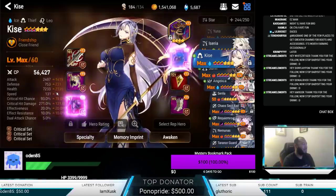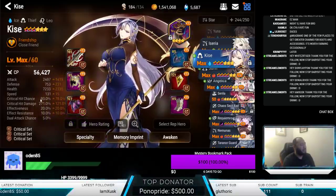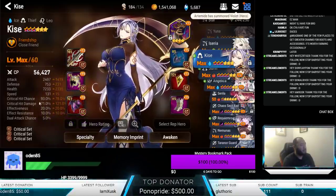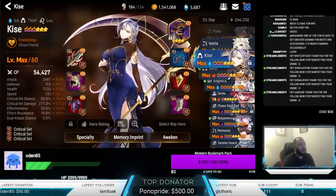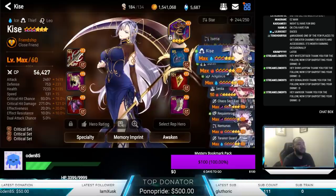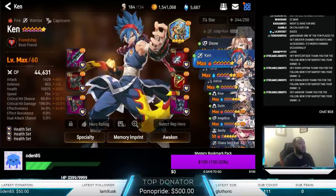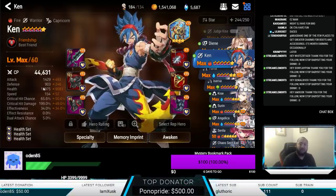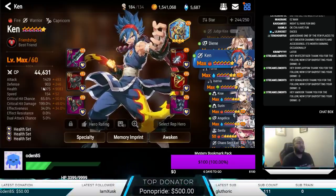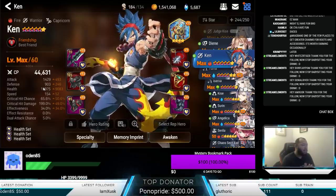We'll use Kisei as an example. Kisei here is at 93% crit and 271% crit damage. Just picture these kinds of stats with your HP-style bruiser in a situation where they have 15 to 20, 20 to 25, or 25 to 30,000 HP — to maximize damage.